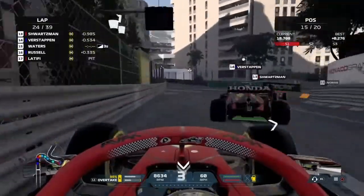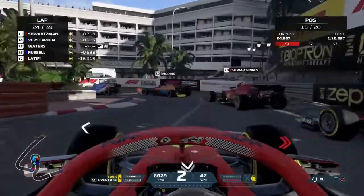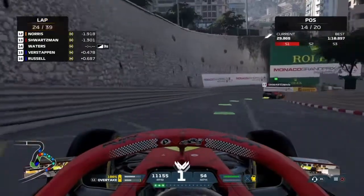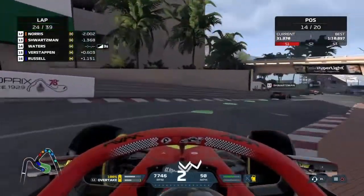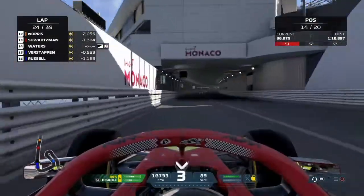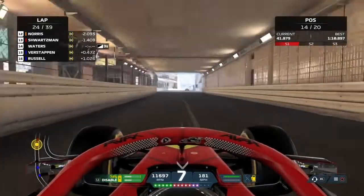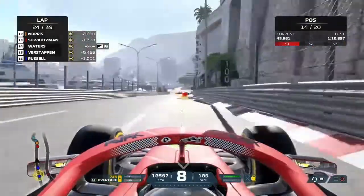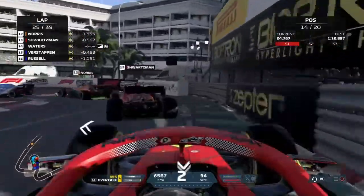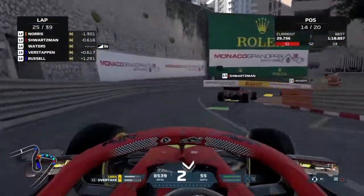We're now tucked up behind a group of cars. One ahead of Max is Schwartzman. We take a look at Max down the inside of the hairpin, force our way through, and we've gained a place up into P14. I swear I've spent the vast majority of this race staring at a Ferrari rear wing — specifically Robert Schwartzman. I feel like I've spent too long behind him. I now want to get in front of him, and he's going to be backed up into the hairpin, which gives me an opportunity to take the place.